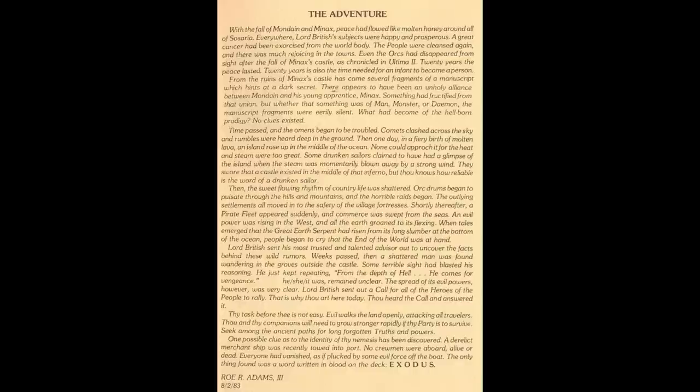The Book of Play also gives us our backstory for the game. Twenty years have passed since the defeat of Minax, and we're back in Cesaria again, with no mention given to Earth whatsoever. Fragments of a manuscript recovered from Minax's castle hint at some offspring from Mondain and his apprentice, and recently there have been various dark signs and portents, like a fiery island rising from the sea.